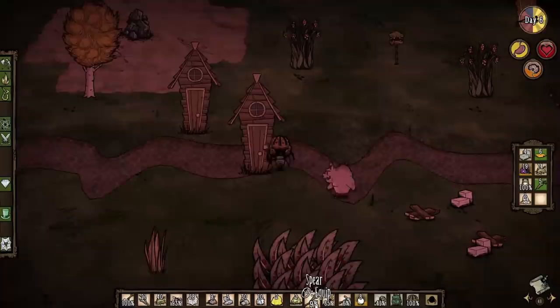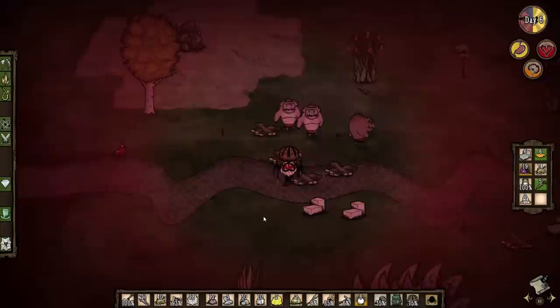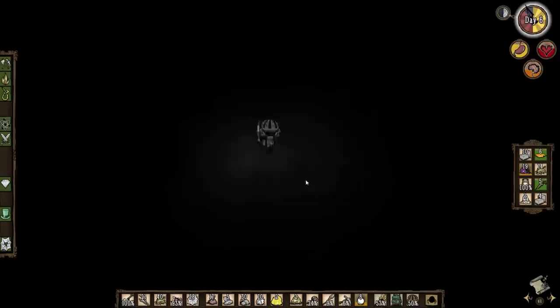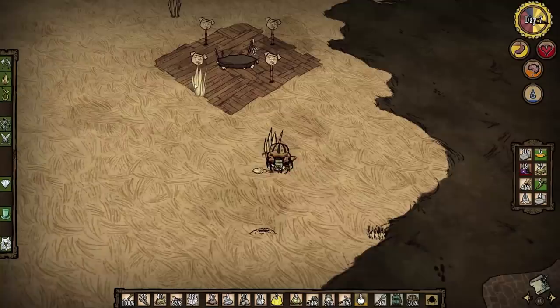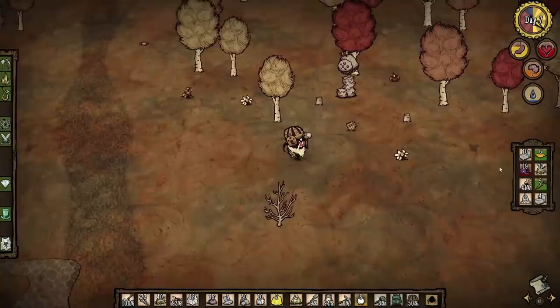These guys are really easy to kite — I can just hammer a bunch of houses and ignore them. We can also use the cut stone from this to make walls. There's so many resources we can get from this. The pig houses will be carrying this whole run — they give us everything we need. From just that, I think we have enough walls to make the dragonfly wall. That's a really good find, and we found another touchstone.